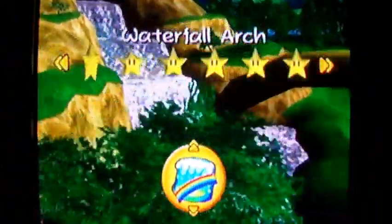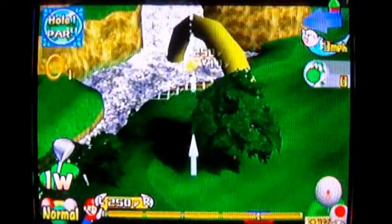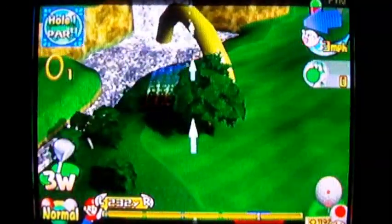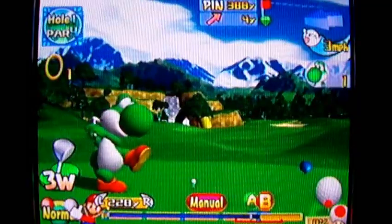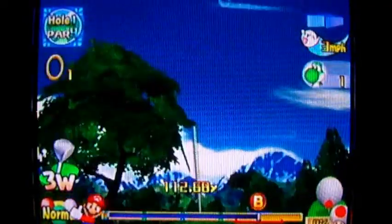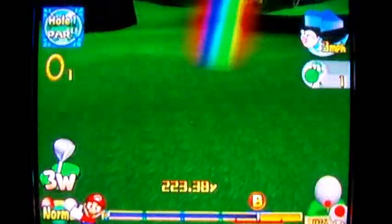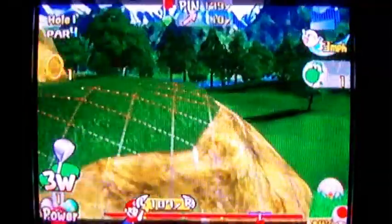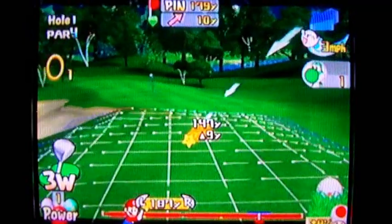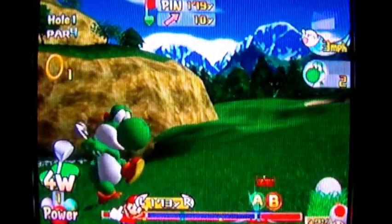The next course I'll be playing is the Cheep Cheep Falls course. Waterfall Arch coming up first. As you can see, there's this tree in your way right here. That tree is annoying, so try and go over it if you can, as high as possible, using the impact area at the bottom right corner. It doesn't matter if the ball goes in the rough or not — you just want to get over that tree and in front of that ring, so you can hit through the ring on the next shot and onto the green. The rough won't harm you as much as not getting through those rings.